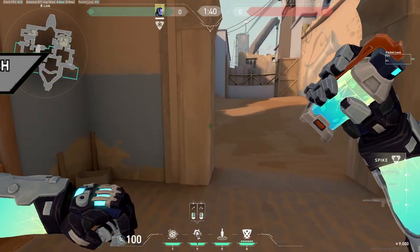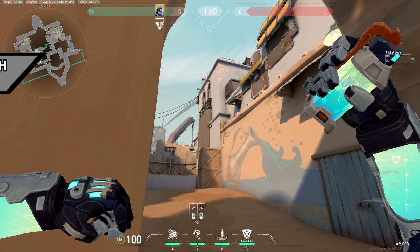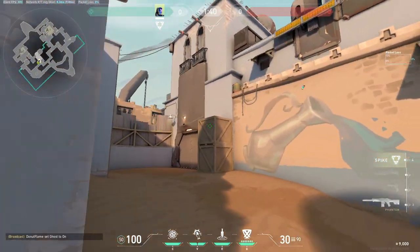To take fast sand control, do this flash by standing next to this wall and left clicking at this corner. It'll slip just behind the boxes so that you won't get blinded.